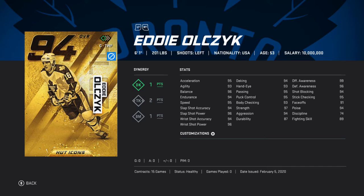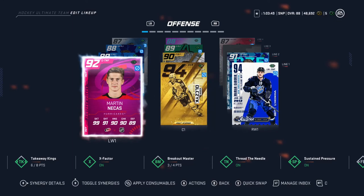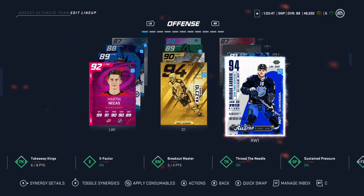A little bit lower in discipline, but come on — 95 passing, awareness maxed out. This is an endgame card, obviously. And now it's going to look good with a 92, 94, 94 combo.